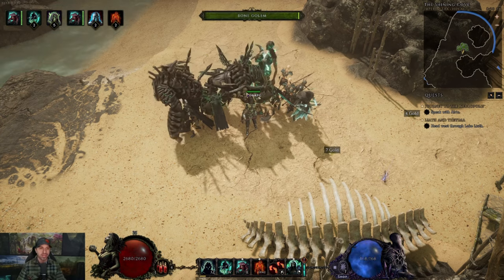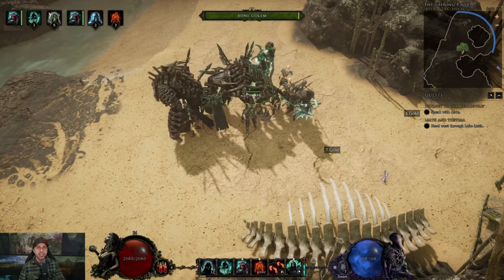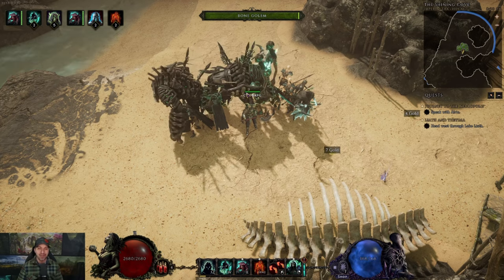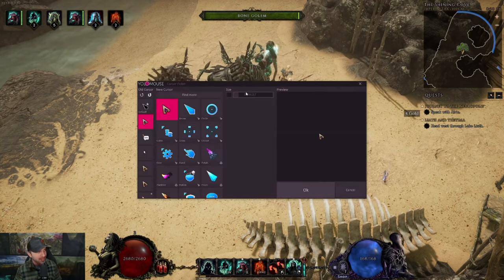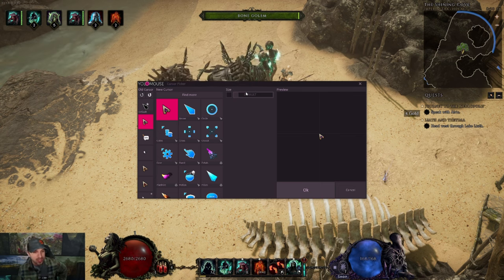So as of right now there are no cursor options coming. So what do you do? You spend $4 and get YOLO Mouse. Once you have YOLO Mouse downloaded, you hit Control Alt C and it pulls up this menu right here, and you have lots of different options you can pick for your in-game cursor.